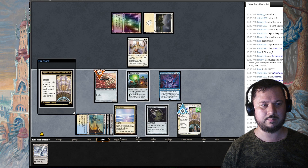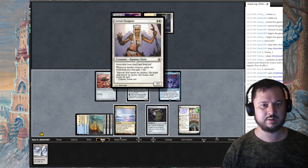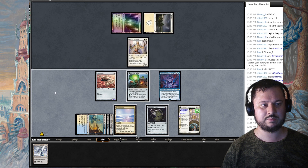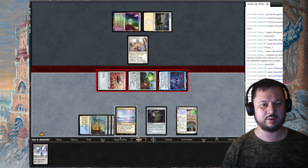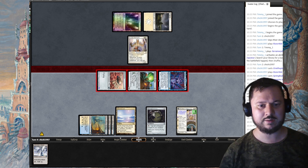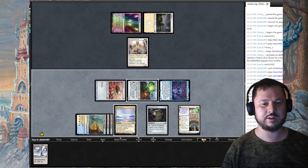I tap and play Michiko's Reign of Truth, targeting Ornithopter and giving it plus seven. I'm going to attack with everything and see what he blocks with. I don't mind losing a creature because I can get it back with Dameshi. It seems he does not want to lose any creatures, so he's going to take ten damage.